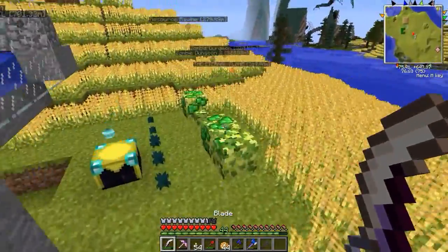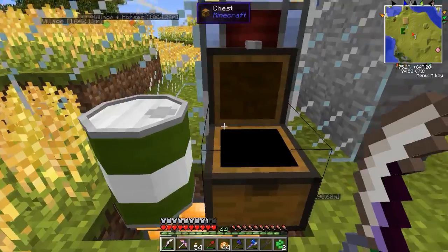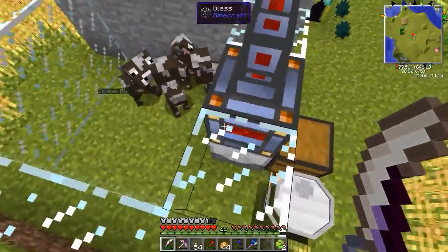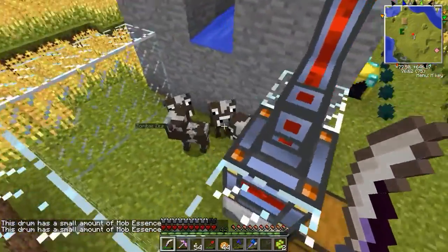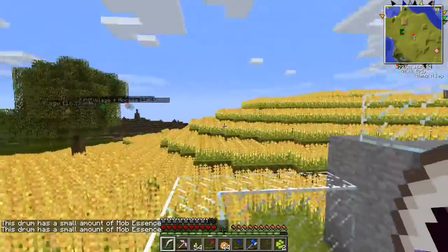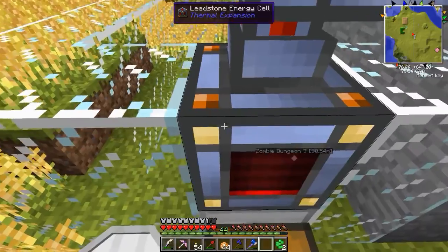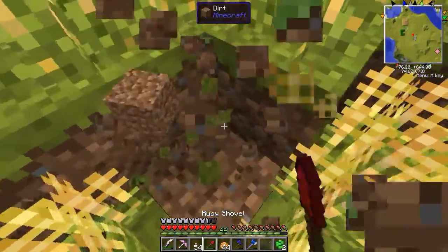Also, I kind of built this abomination. I moved my essence berry things over here - it breeds cows with the wheat, and then water down here kills them, giving us a small amount of mob essence. But we get beef and leather in the process. I think it could be prevailing here at some point - one day this is going to be like a mob farm. But for right now, this is what it is. I could take this and fill up the energy.